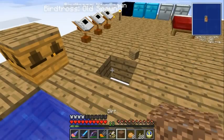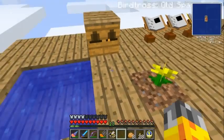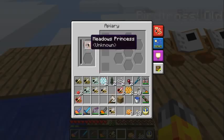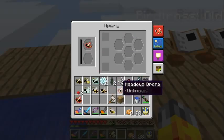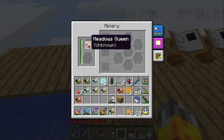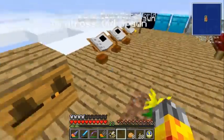Here we go, we've got one! We can get this bee breeding underway — well, not breeding just yet, we'll get to that in the next few episodes I suspect. Throw this down — we're going to put our meadows princess in here along with the meadows drones in the two slots. Then this bar fills up and goes from yellow to green and we get ourselves a meadows queen. Awesome!